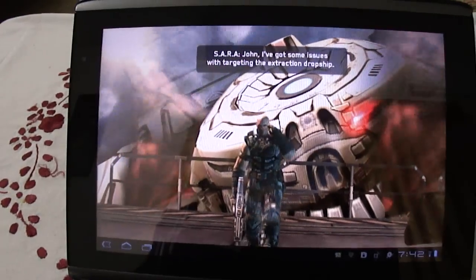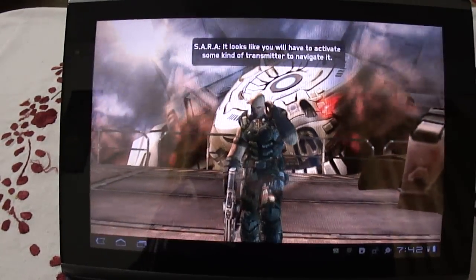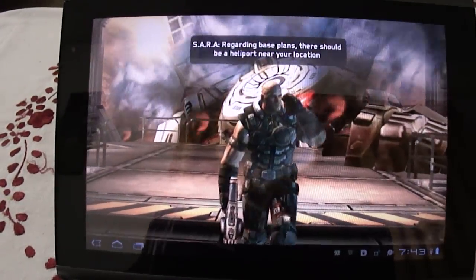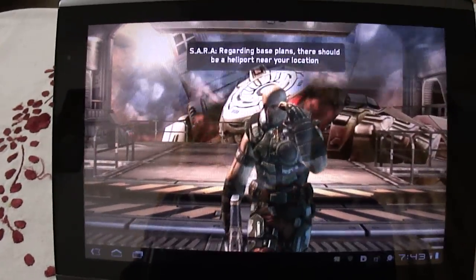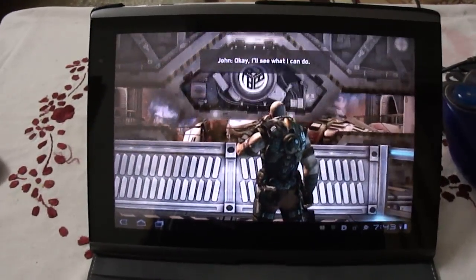John, I've got some issues with targeting the extraction dropship. It looks like you will have to activate some kind of transmitter to navigate it. Regarding base plans, there should be a heliport near your location with a high-energy beacon. That could work. Okay, I'll see what I can do.